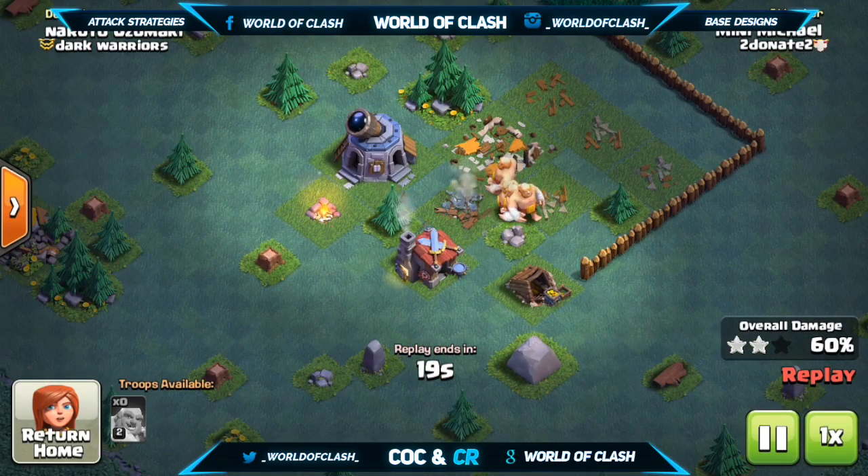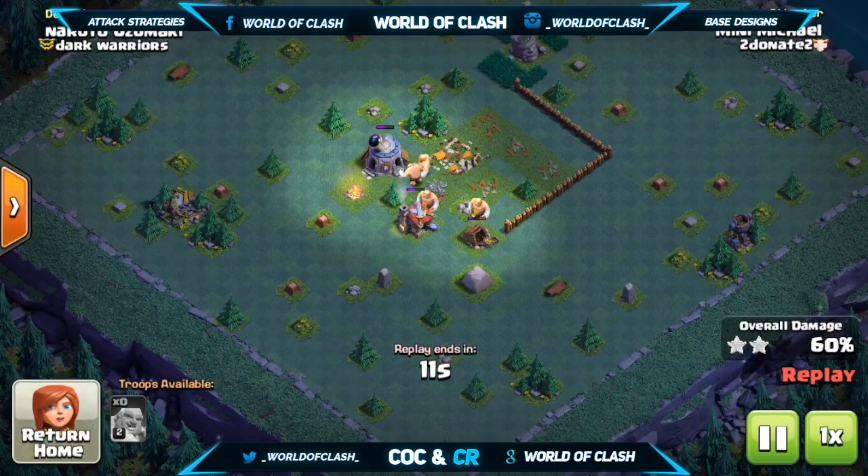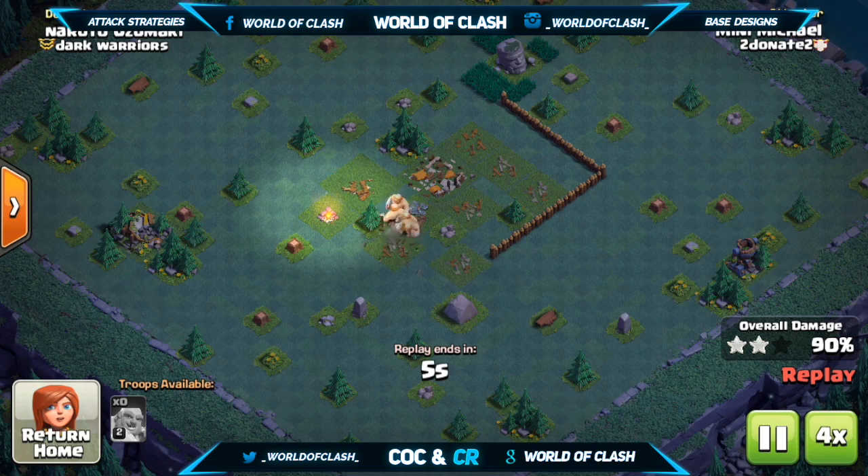I'll show a replay where there is a defense enclosed by walls, and you can just switch up the attack strategy a bit for another easy 3-star. These giants are just going to go ahead and clean up the rest of the base for that easy 3-star.